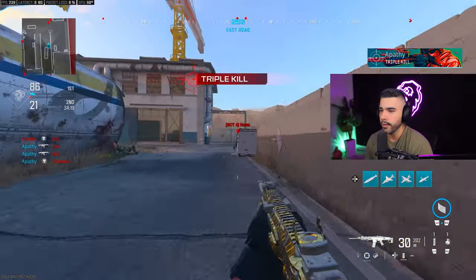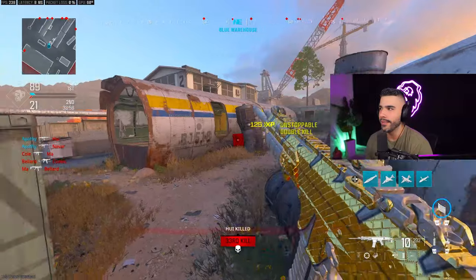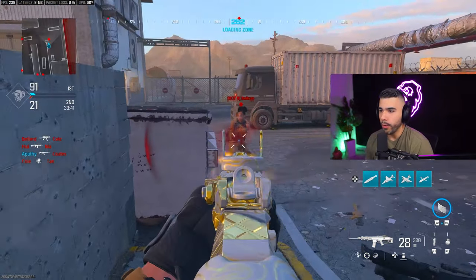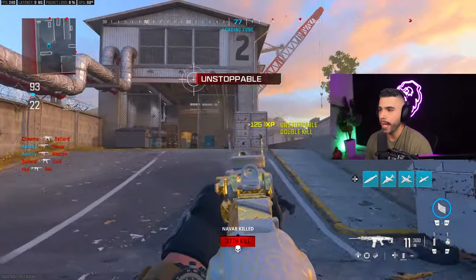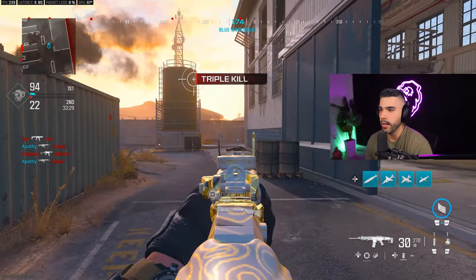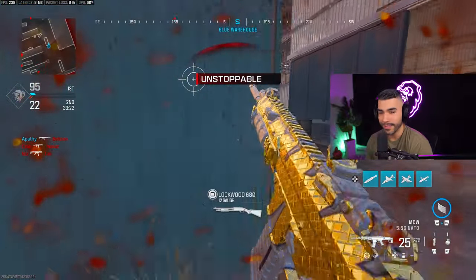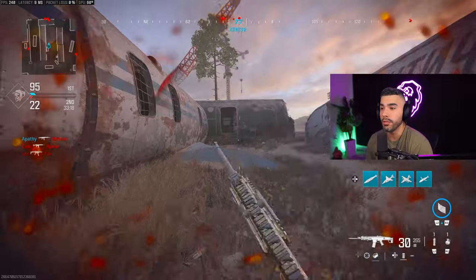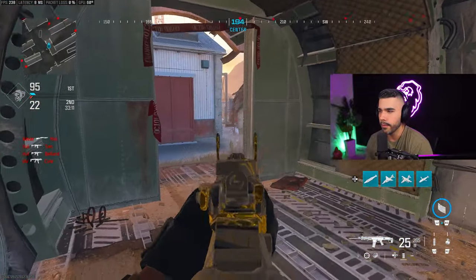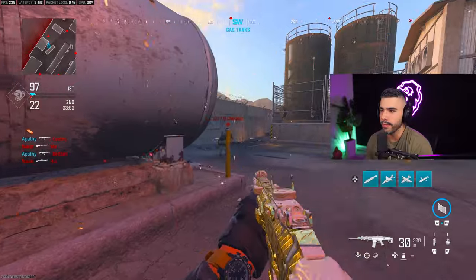Tip number three is rotational aim assist — shoutout to all my controller players because this is a big one. Aim assist is kind of broken, but rotational aim assist makes it even better. When I'm shooting I always use both sticks: I strafe left and right, strafe backwards, and I'm always aiming at the same time to pull better aim assist. Without moving my right stick at all, just moving left and right with my left stick, you can see the aim assist pulling toward the target. Strafing diagonally also helps you get really good rotational aim assist.